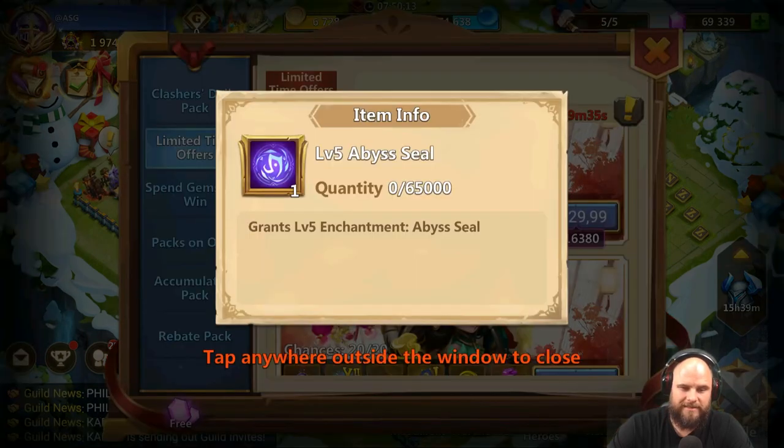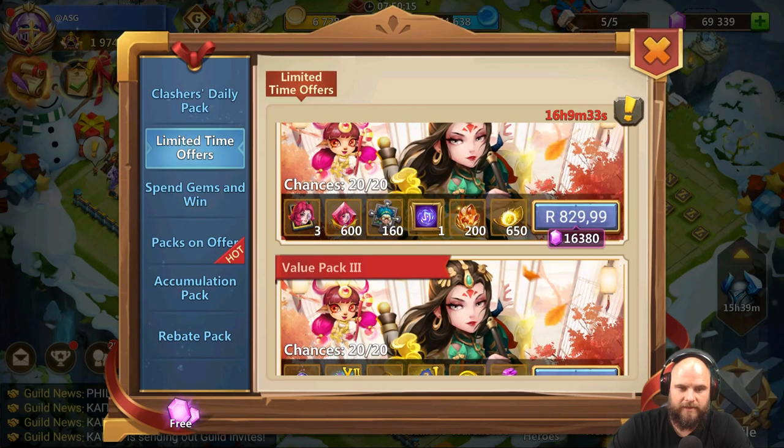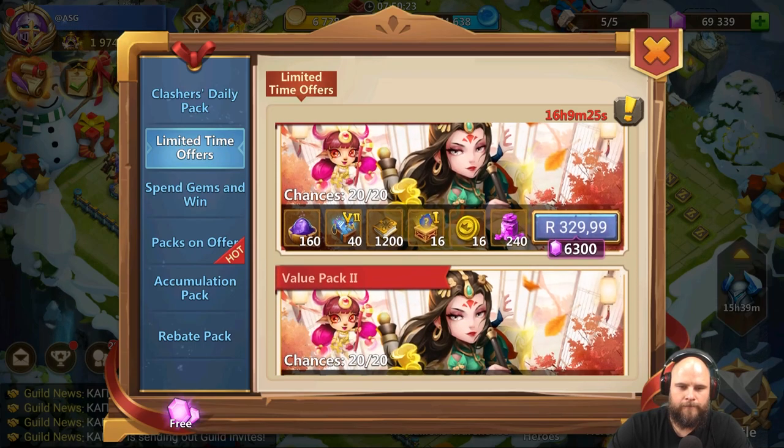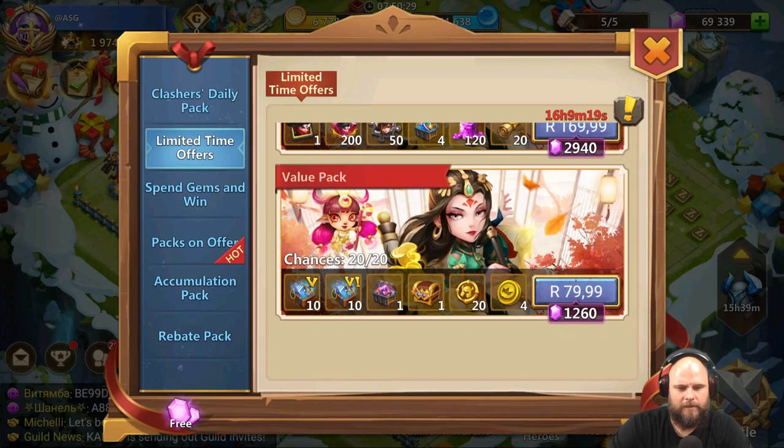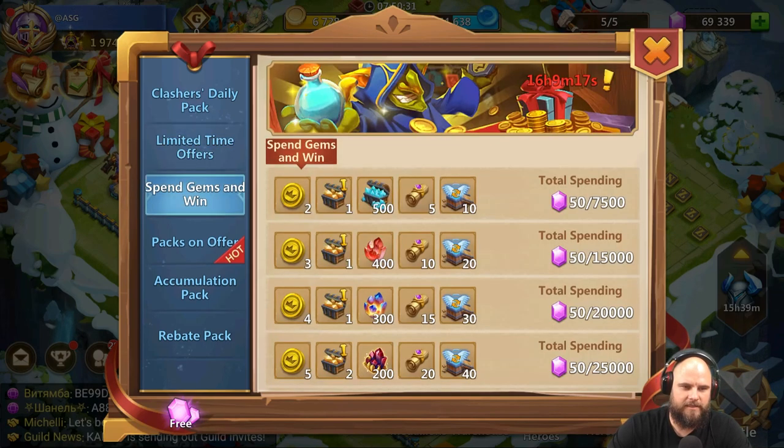We also have a bus seal, but why buy it if you can roll it? That's a waste. We have three Julies with some skins and stuff — interesting but I don't want that. Down here we have some other goodies. It's not the worst of packs but it's not the best either.